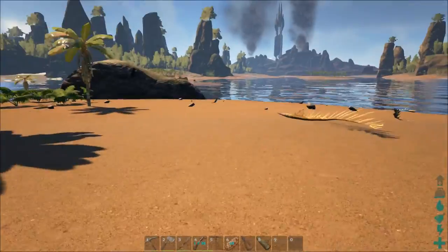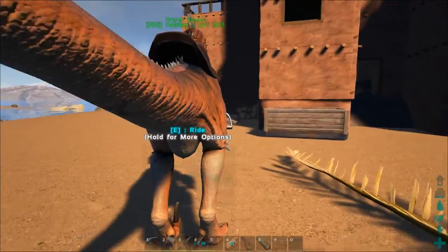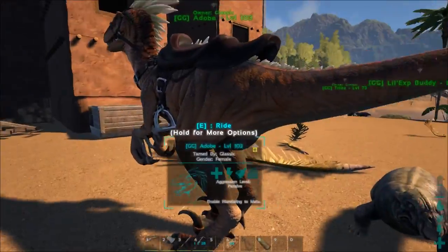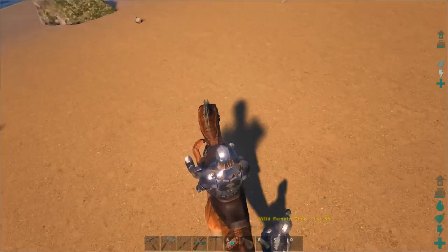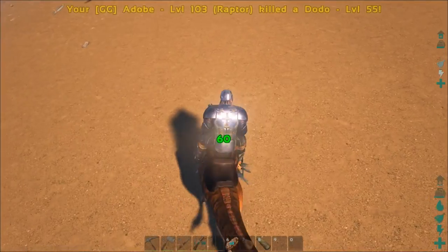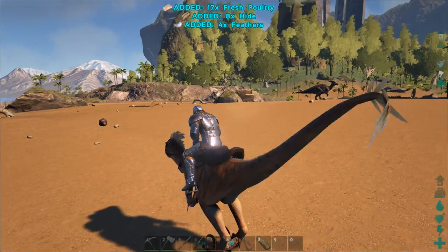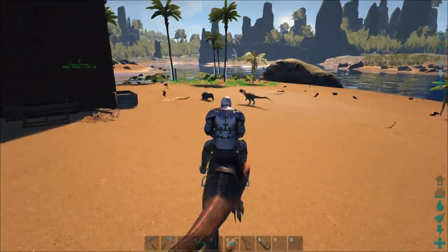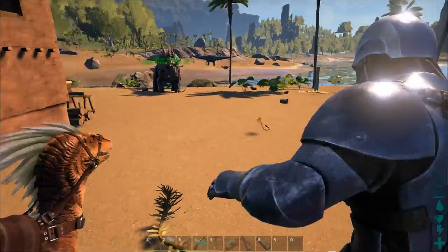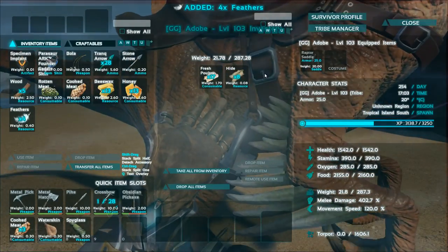I'm not gonna ride a dilo — let me hop on my raptor here. Let's go kill a dodo. Stupid dodo — and there we go! That's how you get feathers, as easy as that.